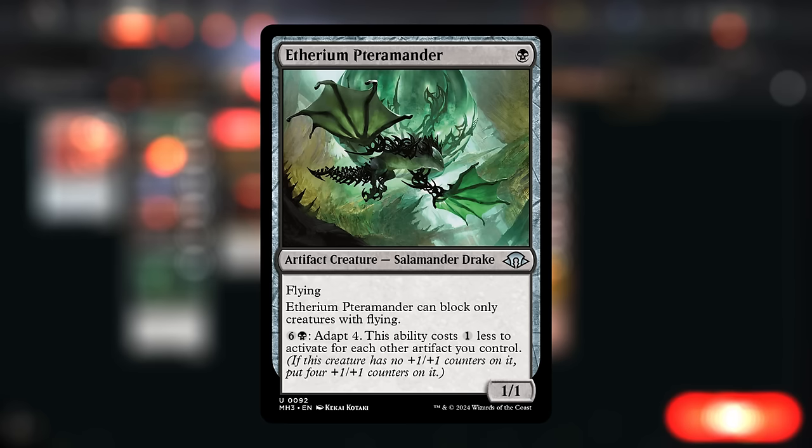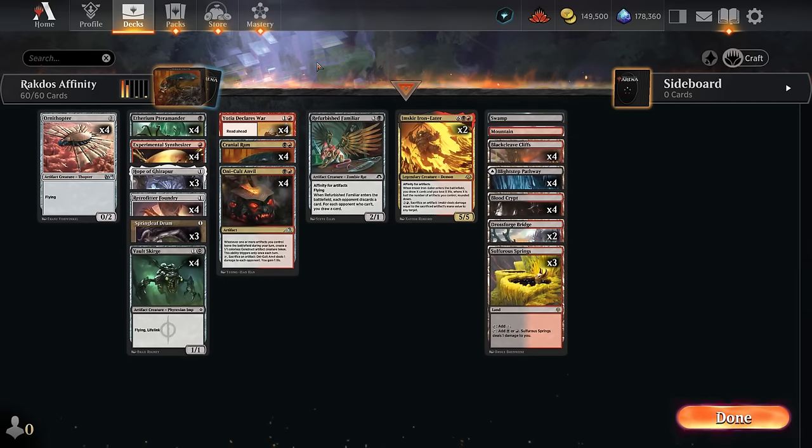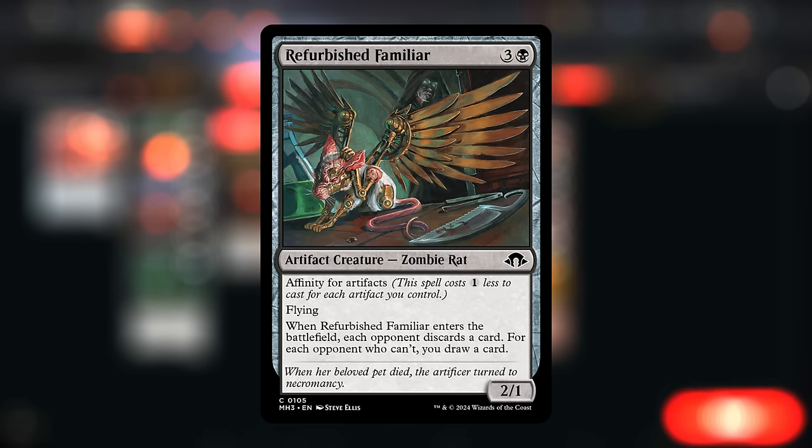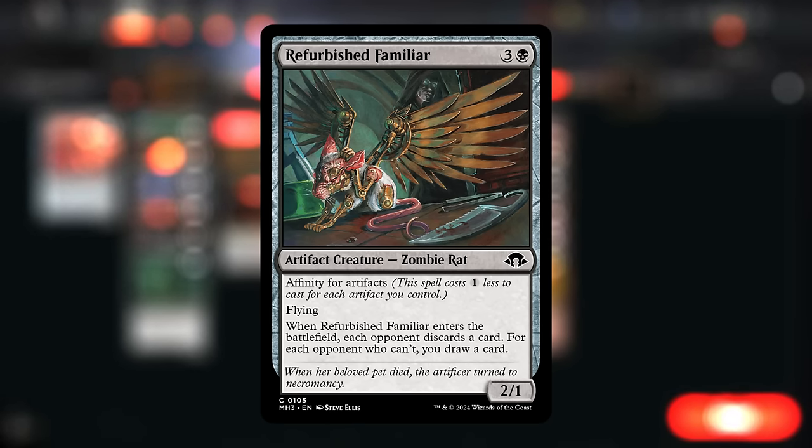This is perfect since we want to get these cheap artifacts in play as quickly as possible, and then if we have some mana sinks to spend our mana in the late game that's also very nice. Once we have a lot of cheap artifacts on the battlefield we can also cheaply play the Refurbished Familiar which has affinity for artifacts, so gets a one-mana discount for each artifact we control, discounting it down to just a single black. It's a 2-1 flying artifact creature that when it enters makes the opponent discard a card, and if they cannot we get to draw a card.